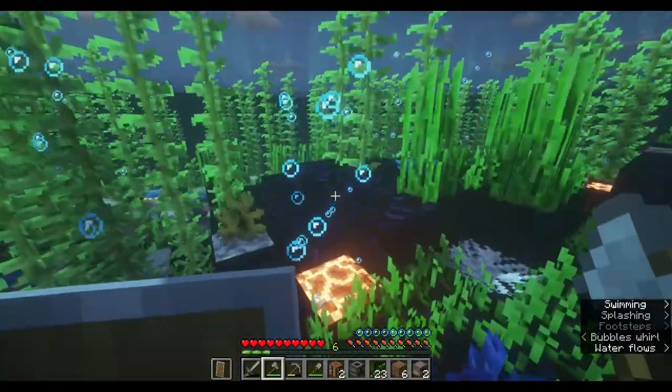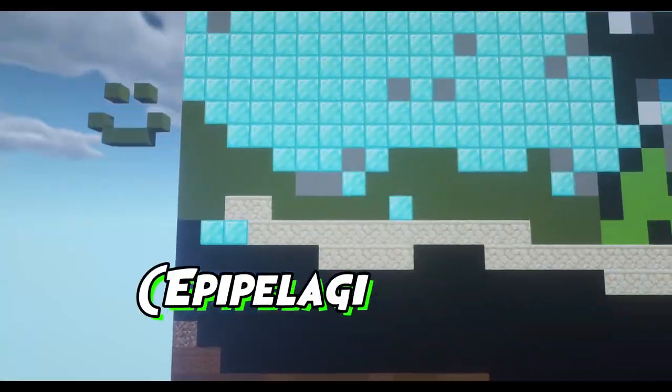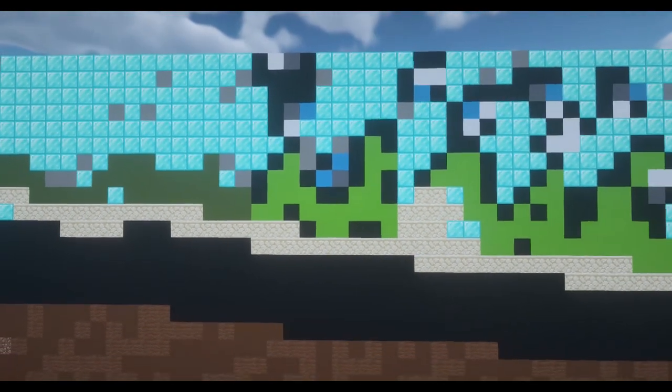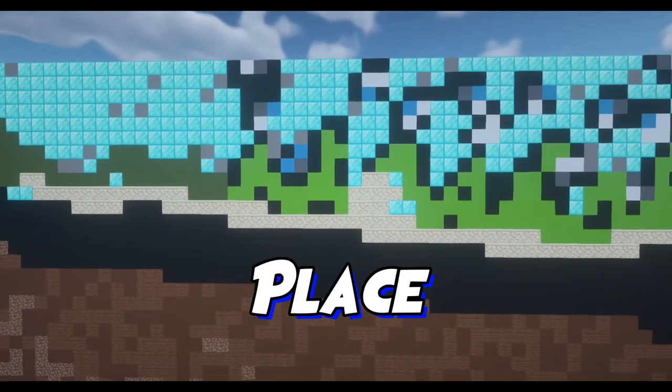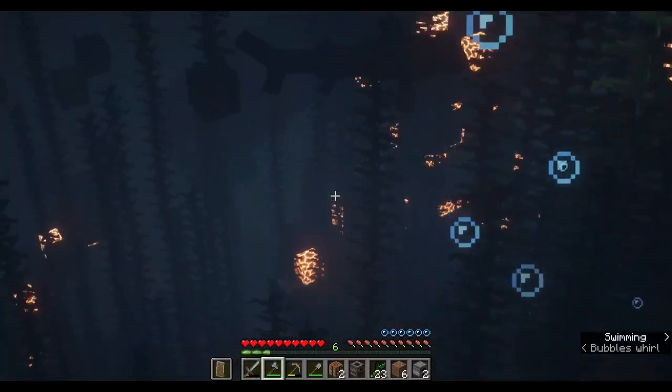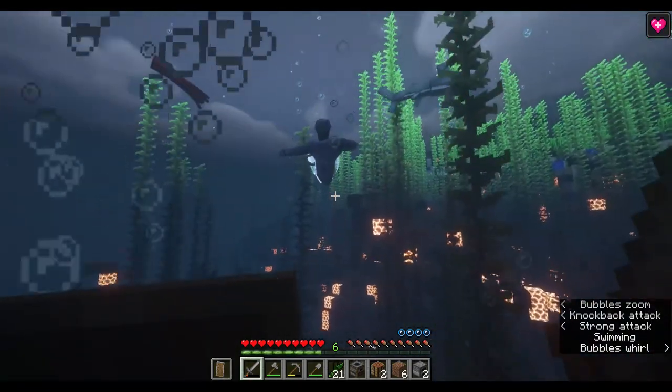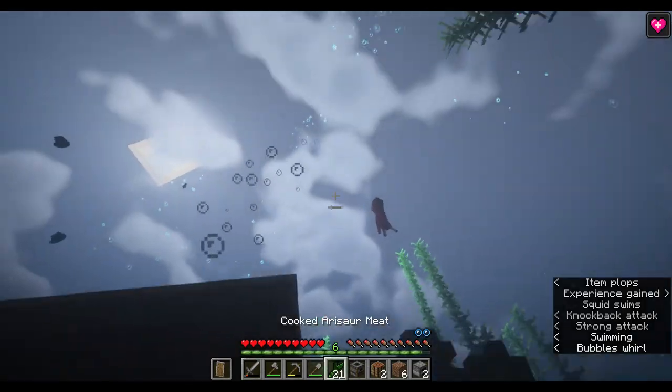Let's explore the top part of the abyss. First is the epipelagic zone, also known as the sunlight zone. This is where most plant life and known creatures live — a vibrant place to explore for sure. There's a shark — I'm going to stay away from that. There's an elemental; these guys are not that strong, but still.